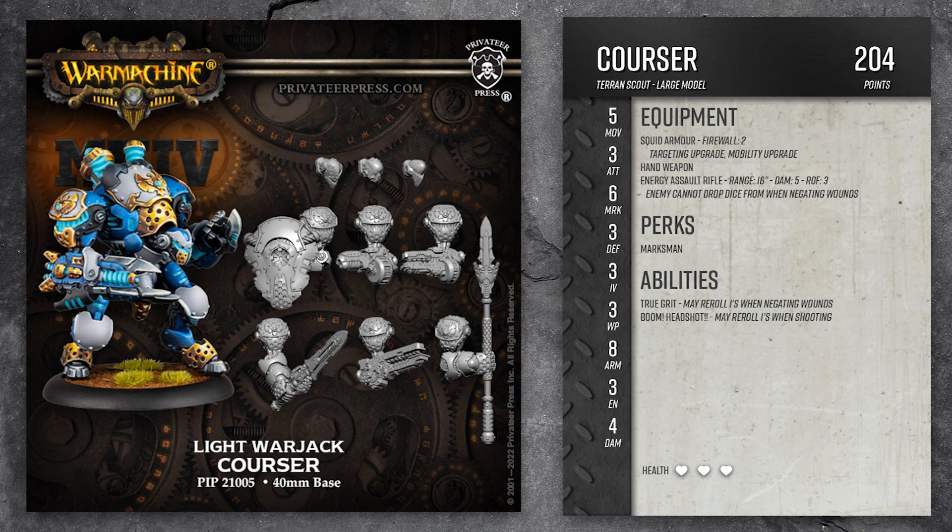Let's start with this Sigmar Corsair light warjack. The model comes with a bunch of different weapon options, but I'm going to go with what's shown for the painted model. He'll be pretty easy to build with our online gang builder on our website, but to make it easier for you to read I transferred everything over to these cards.